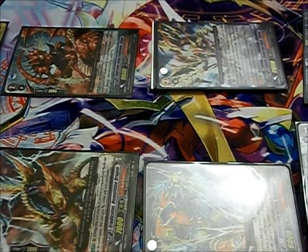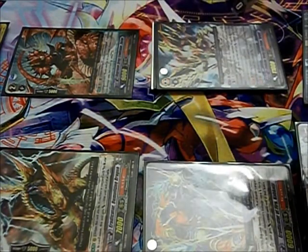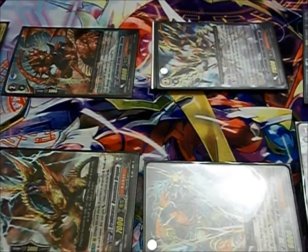He's going to do a damage drive trigger check. First check — okay. Second check — critical trigger. That gives one unit of his choice 5,000 power and an extra critical, and he's putting it all in his vanguard. That means I'm going to take 2 damage from this hit, and I'm at 4 damage already. That means I lose.